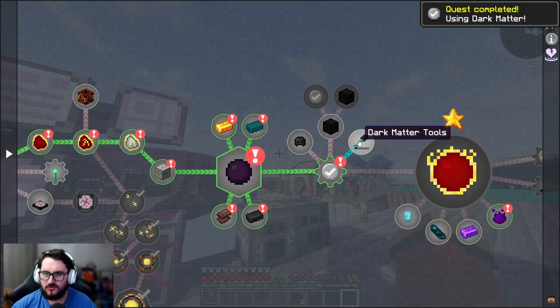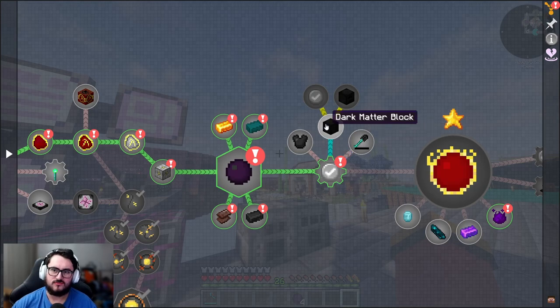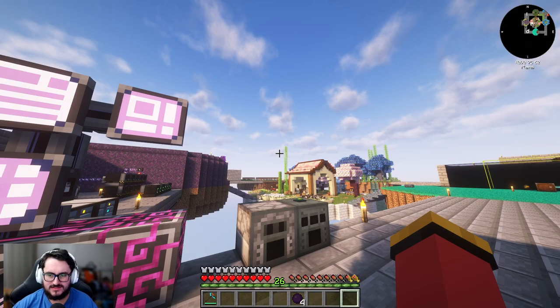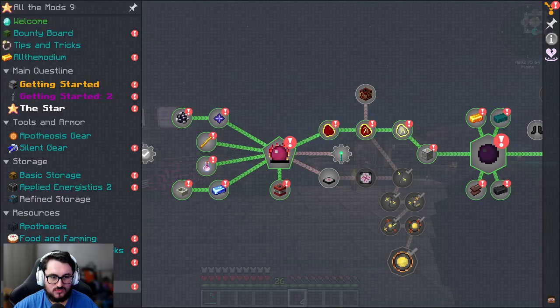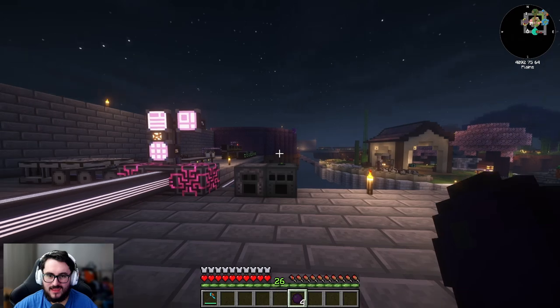Of course you can use dark matter for a lot of different things - dark matter tools, dark matter blocks, dark matter furnaces. The dark matter block can be used to make crucibles 100 times faster, or even better, have thermogens make up to 40-45k FE per tick. I did test it on my other world and it does work, creating about 45k FE per tick.